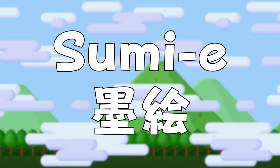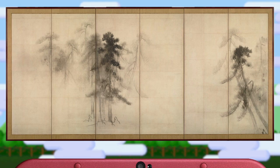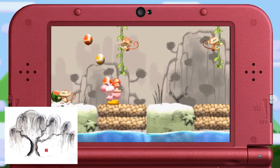Yamato-e was also partially influenced by ink wash paintings from China at the time of the Song and Yuan dynasties, though these ink paintings came to Japan in the 14th century and became Sumi-e — more stylized ink paintings which mainly used black ink, with an emphasis on brushwork and the perceived spirit or essence of a subject, rather than realism. Nintendo has used this style before, paying homage to it in Yoshi's New Island with level backdrops based on Sumi-e paintings.